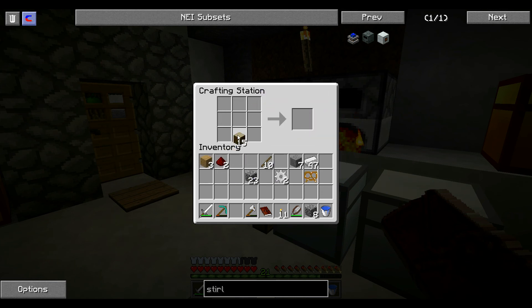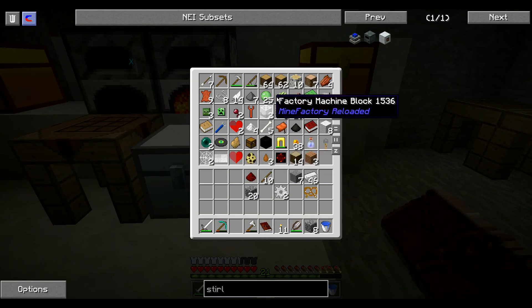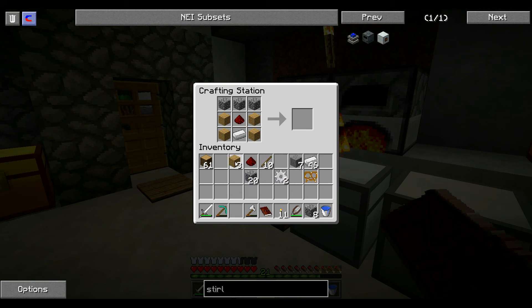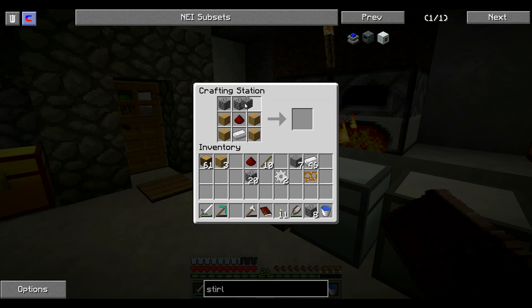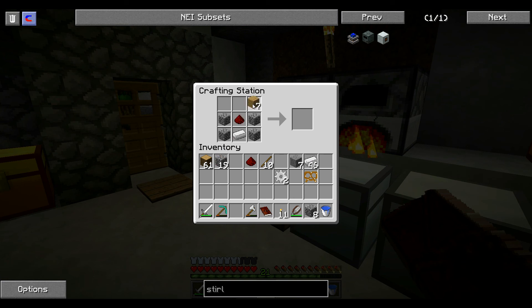Si je mets la cobble à la place du bois, forcément ça marche moins bien. Voilà, on y est arrivé. Nous disions donc, il faut aussi un four. Voilà — four, piston, les deux gears. On va en faire huit pour en avoir cinq. Et voilà, un Sterling Generator, qui est somme toute un pourvoyeur d'énergie. Je ne sais pas encore où on va le mettre, pour l'instant on va le mettre là.